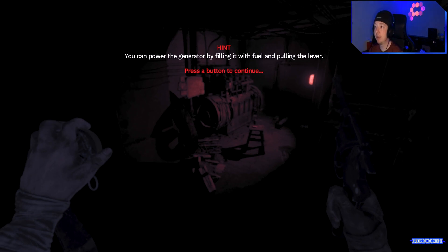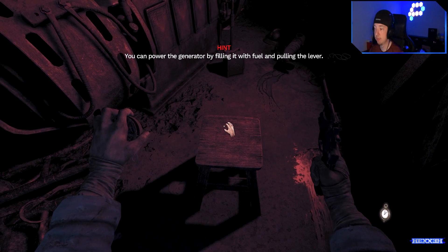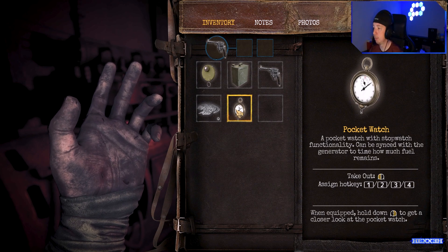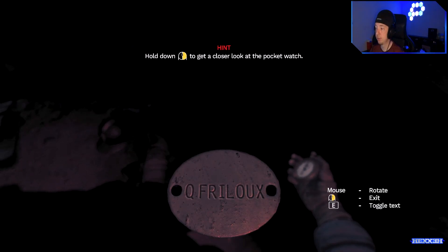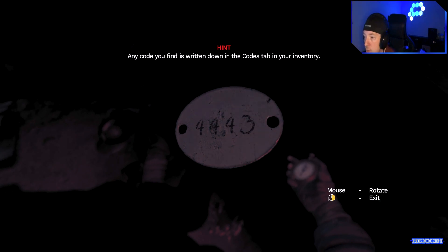You power the generator by filling it with fuel and pulling the lever. What's that? Oh, it's a bucket. Oh, here we go — four, four, four, three.